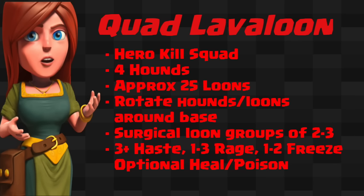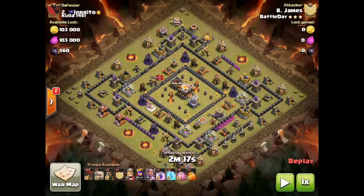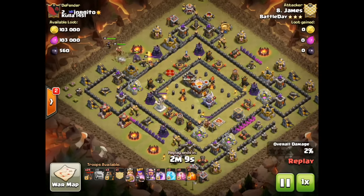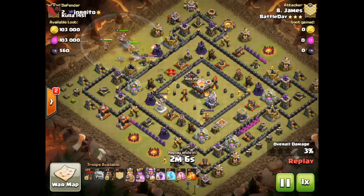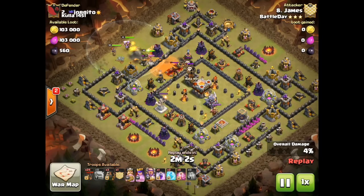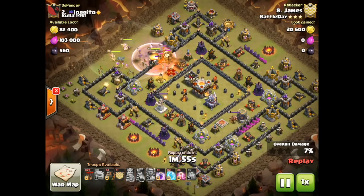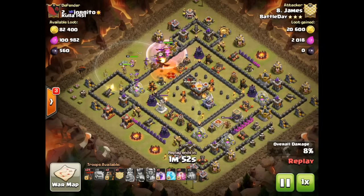Moving a little further from Go Bo La Loon, here's a bonus: a Quad Lava Loon attack on a pretty common ring base. In this attack you bring four Hounds and roughly 25 Loons, using the same rotation strategy with surgical Loon deployment and similar spells. We've got basically an island base with a central Eagle and Clan Castle — doesn't look easy for a Loon attack. The kill squad here is just the heroes, going in against the Queen and Clan Castle, hopefully taking out that Sweeper, an air defense, and some Dragons.